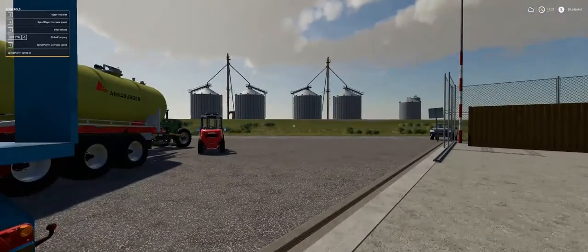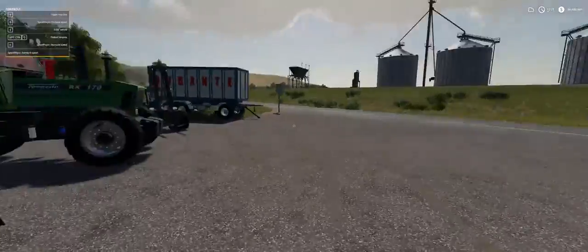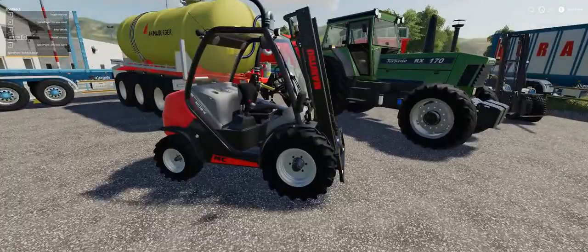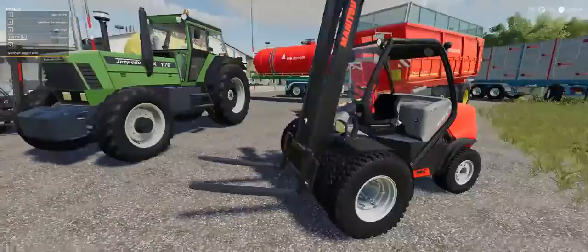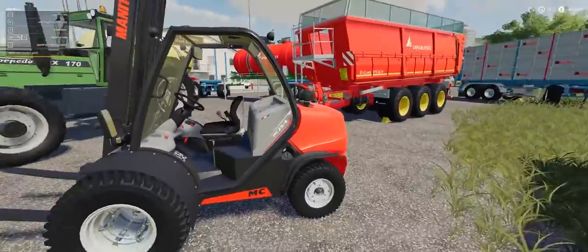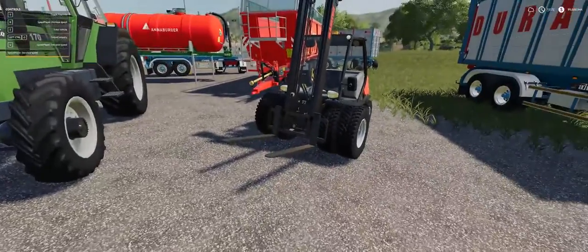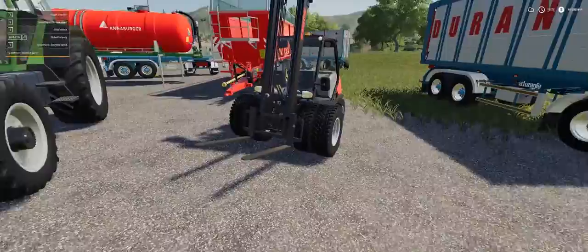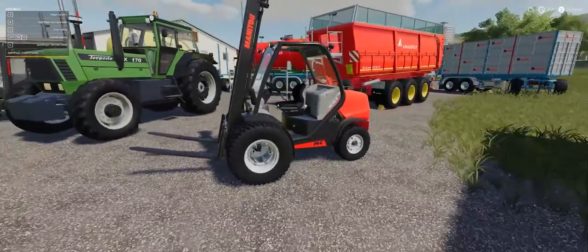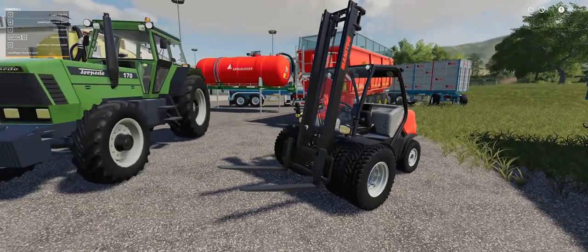Next up is the Manitou MC 18-4. In the mod you also get the MC 25-4, which has a slightly bigger engine. You get three size booms — long boom and standard boom — the forks come together and you can open and close them. You can put doubles on both and choose different types of tires, plus all the normal forklift features.